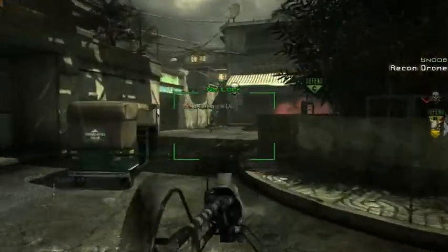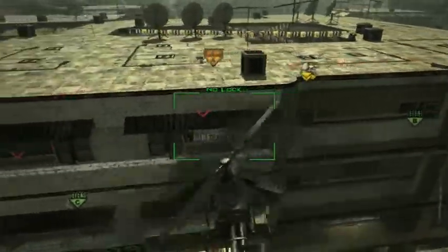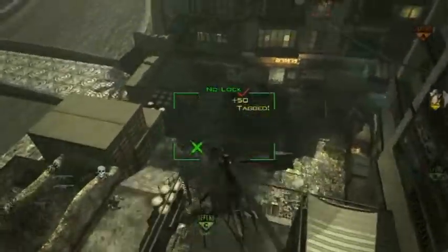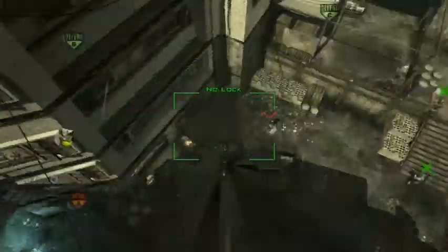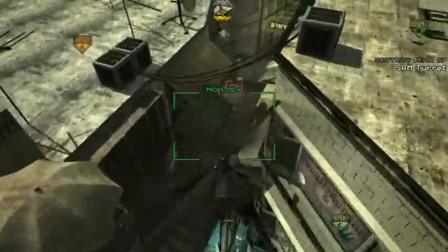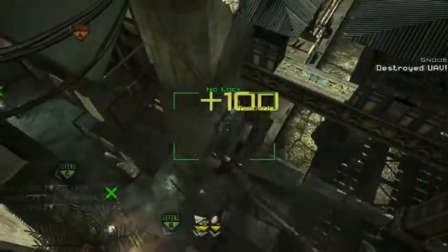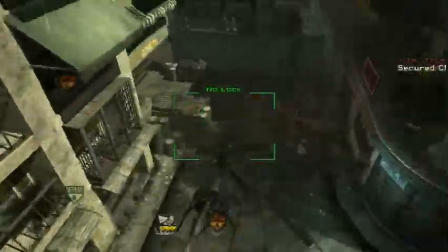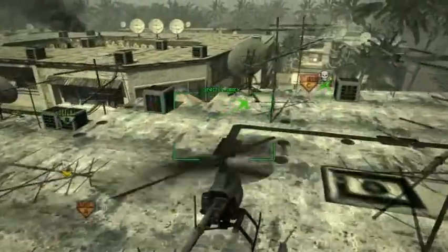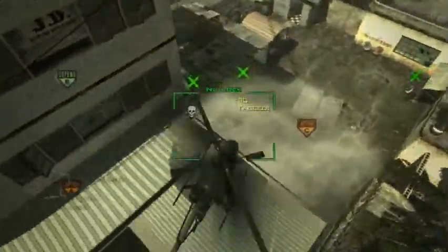Once again, intelligence is key when you're using a Recon Drone. Right away I fly towards C because I'm pretty sure we're going to get overrun there — the map tends to indicate that. I try to mark a few people. There's an airdrop, so I start flying over there to mark people trying to steal it. Then I fly towards Alpha instead and get a few good marks there, then go back towards Charlie and rat out enemy positions for the remaining seconds of my Recon Drone.